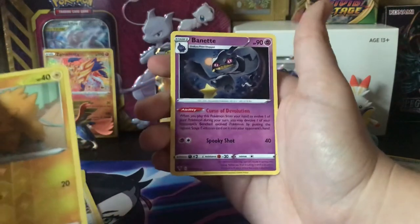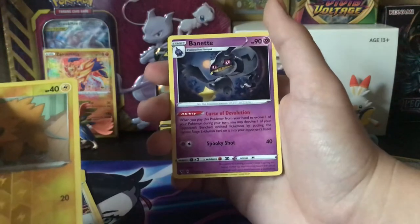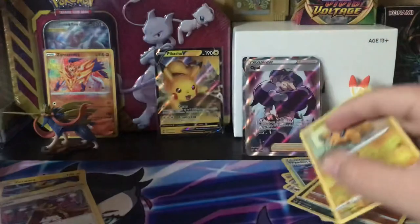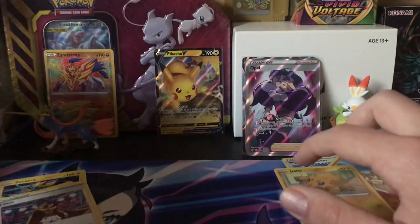Banette is one of my favorite ghost types, I'd have to say — really creepy looking dude, got the zipper on his mouth. Everything about him is really nice. Great ghost type. Three more packs.